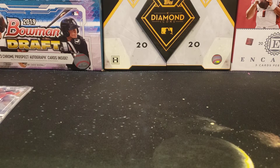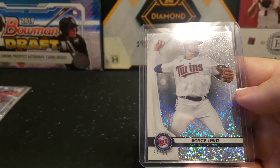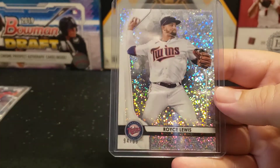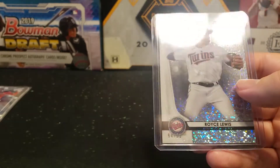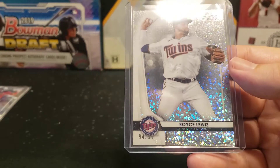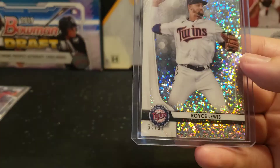For the Twins we didn't do so great either. We got Royce Lewis, a couple Alex Kirilovs, and a Royce Lewis Speckle. He's going to be good, don't get me wrong, but it would have been nice to get maybe a Keone Cavaco auto, who I'm really high on. I know a lot of people are also high on Matt Walner — if you can find their autos at a cheap price, I'd certainly pick them up. This one's number 94 out of 99.